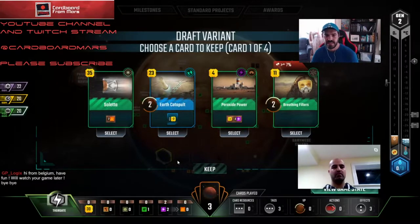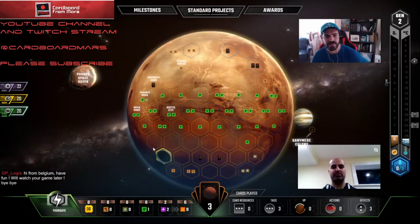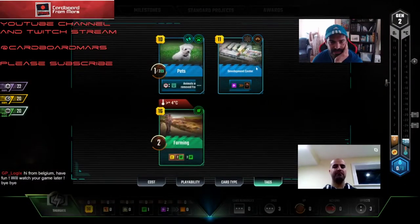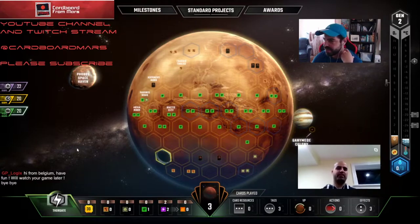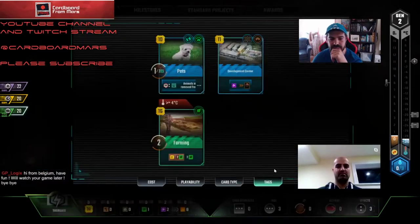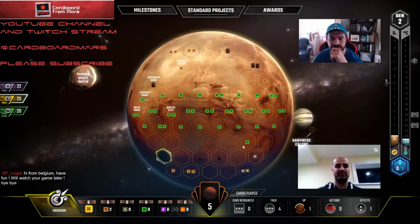So basically nothing really happened — I just bumped my power one. I played Standard Projects and Arctic Algae, then bumped the power one. This guy played Immigration Shuttles, which is pretty good. I'm going to pass here. This guy's already off to a nice economy with six. The Cinematics player played Media Group and then Bribed Committee. We're going to need some good cards here because we're a little bit behind, but we do have potential for very good power stuff. Ooh, Catapult — that's nice. Yeah, Catapult's really good. I think we'll take Catapult.